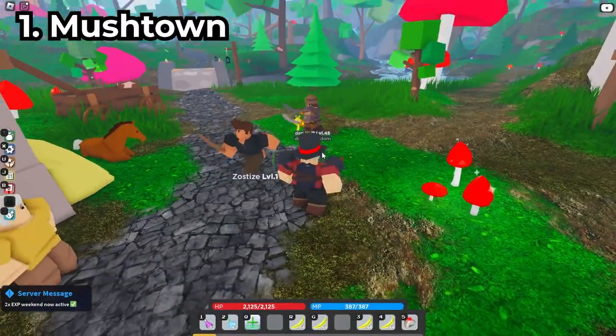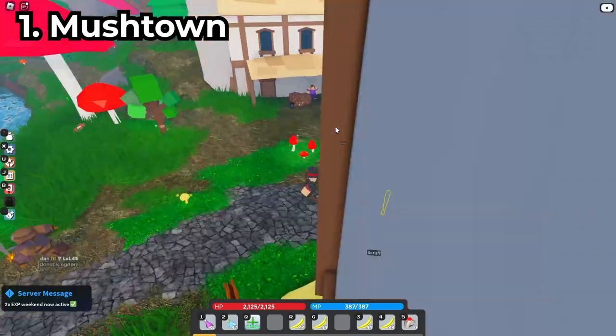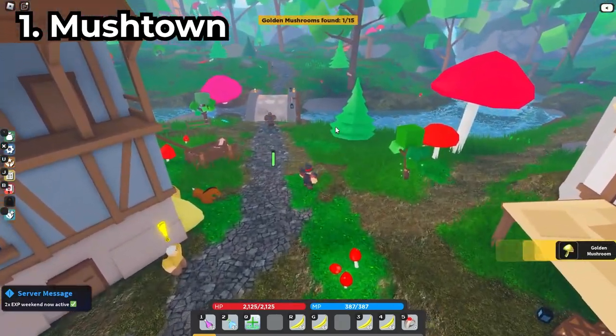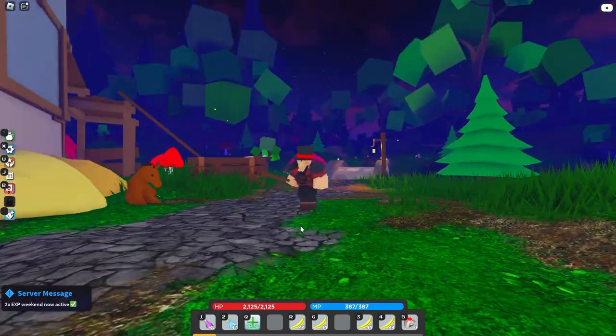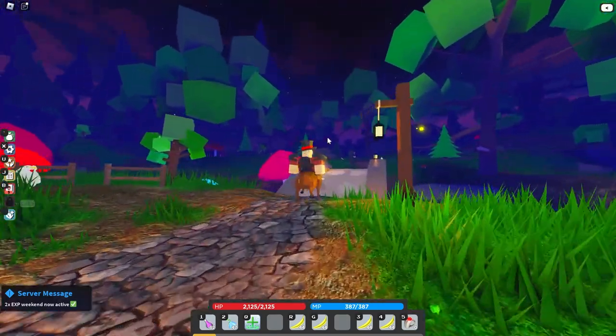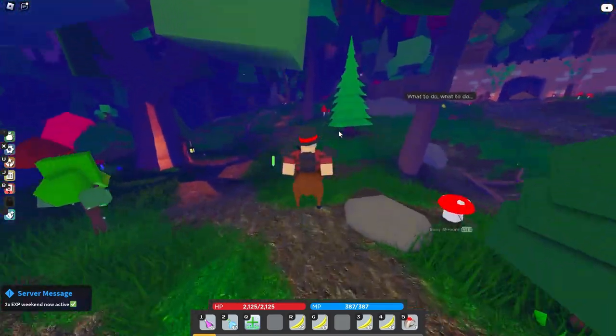The first one is actually in Mush Town, and it's very easy to find — just right at Scruff's little area right here. Just touch it and you'll notice you found the first golden mushroom. The next one is in the Mushroom Hero Base, so we're going to make our way over there with our new hog mounts — by the way, Vestaria did add mounts.